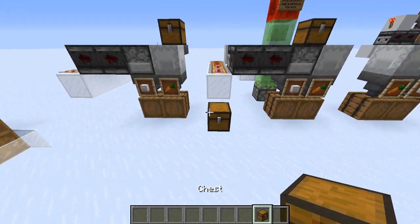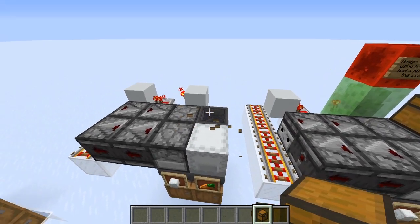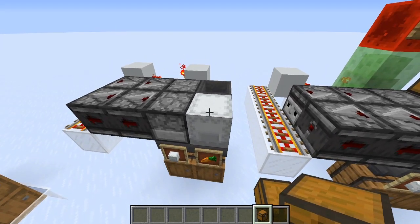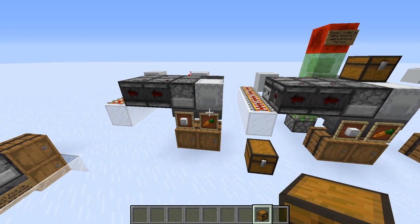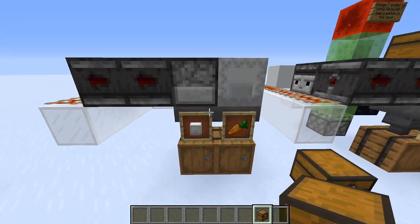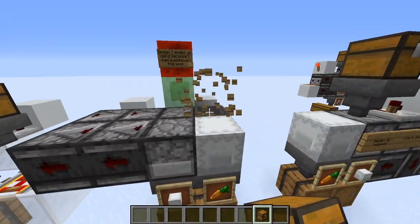These are the shulker box filters I made a couple of years ago, and here is our instant dropper chain. You may be wondering what this shulker box is doing — this is how we actually sort the shulker boxes. You can't put a shulker box into a shulker box, which means you can sort them out by pulling them out of this dropper.